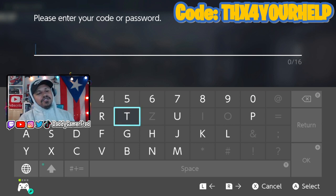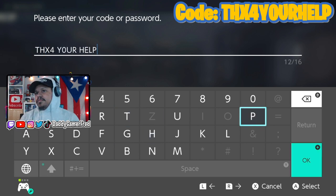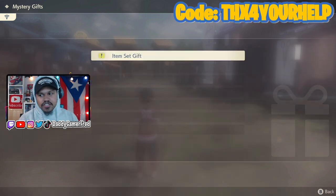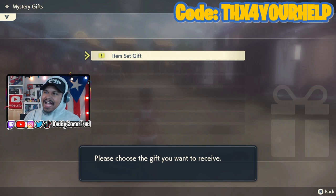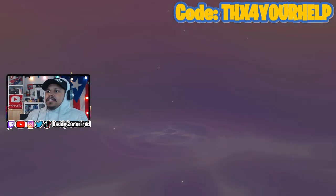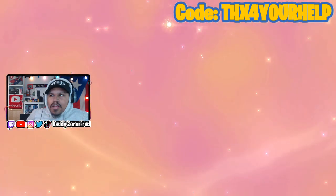From here, what you want to enter is 'Thank You For Your Help.' It says verifying — do not turn off the power — searching for gifts. It says item set gift, so click on that. Receiving your gift, don't turn off the power. We're gonna be getting a bag of goodies — get it baby, drop in that box!